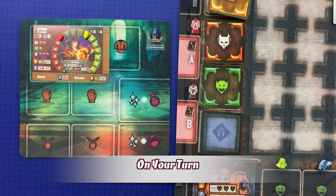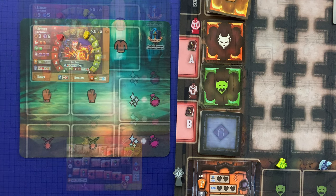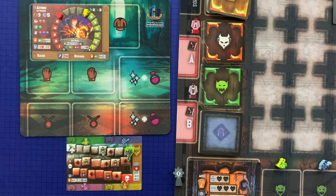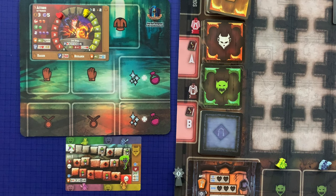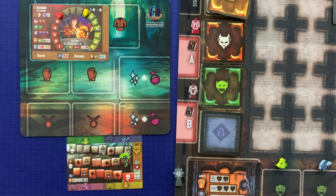On your turn, your hero may perform any or all of the following actions in any order, though none are mandatory: they may move, perform one heroic action, or perform any number of free actions. At the end of your turn, even if you did nothing, the torch must move down one space. Then you must resolve any effect on the space where the torch lands, after which it is the next player's turn in clockwise order.